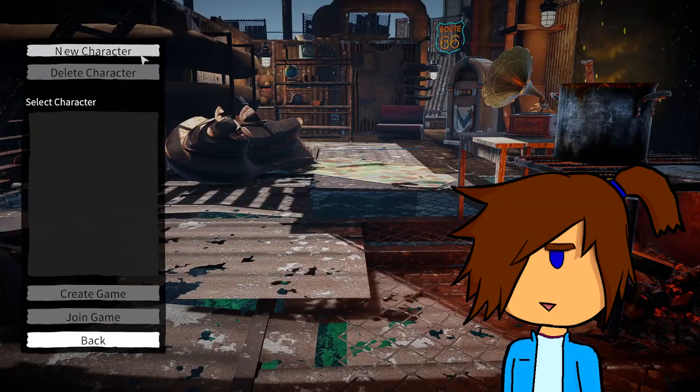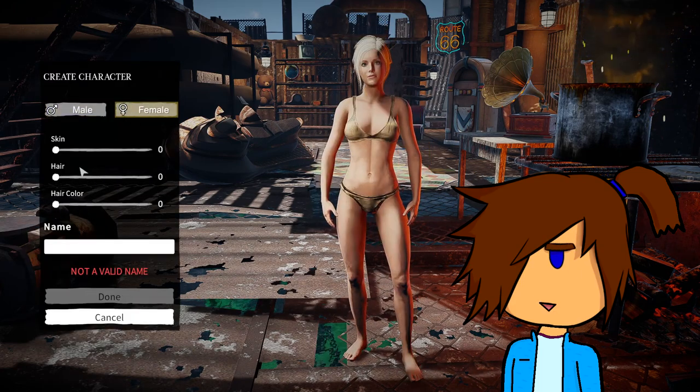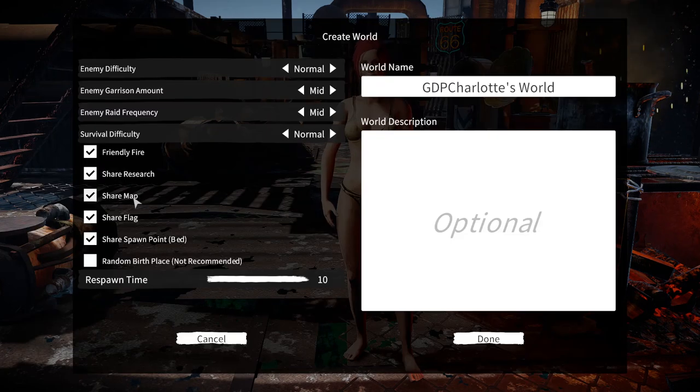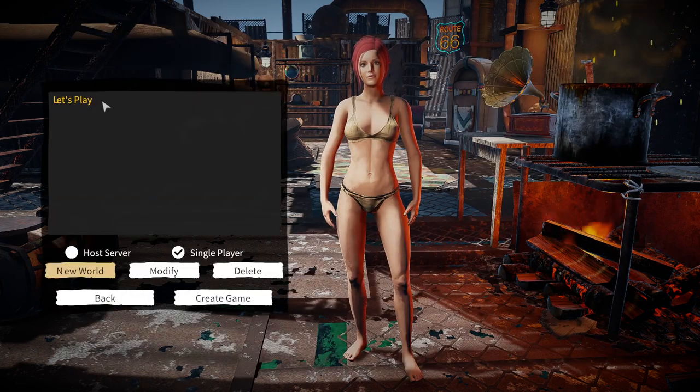Looks like we can actually make a character. They don't seem to have many options, but I guess that's alright — makes it easy. Alright, there's the character. Create a game. There's a lot going on — you can have a world description as well. I'm just gonna keep all of this normal. Respawn time? I guess 10 is the minimum. Alright, let's start.